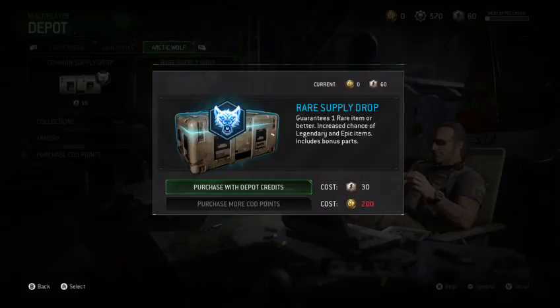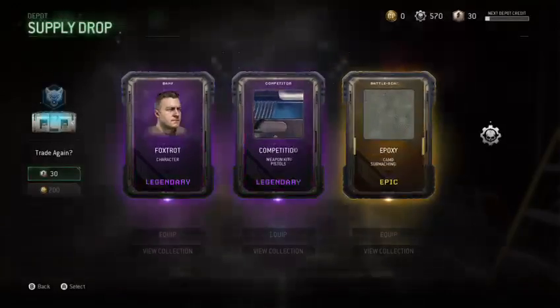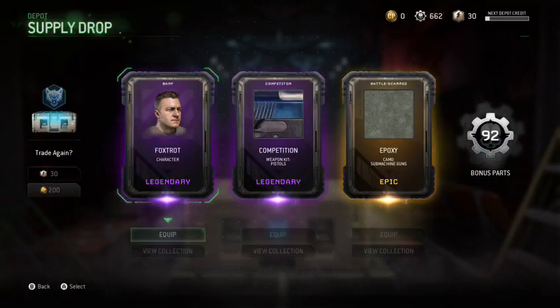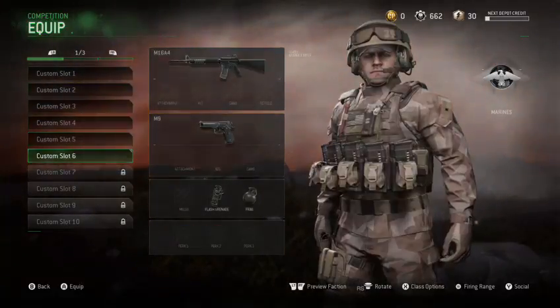I'm just going to open up two Arctic Wolf Rare Supply Drops — nothing really big. Like I said, I don't want to create a big thing. I just want to do some simple modifying, no big deal.